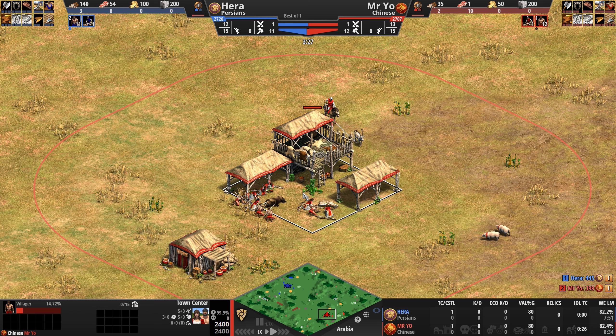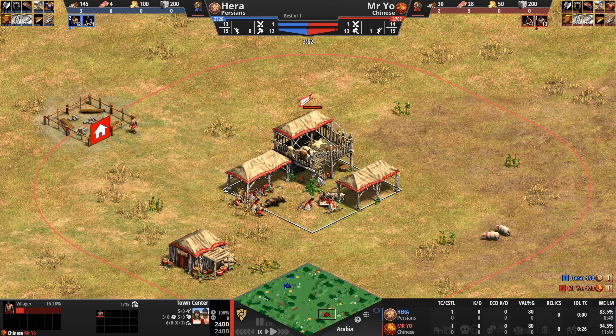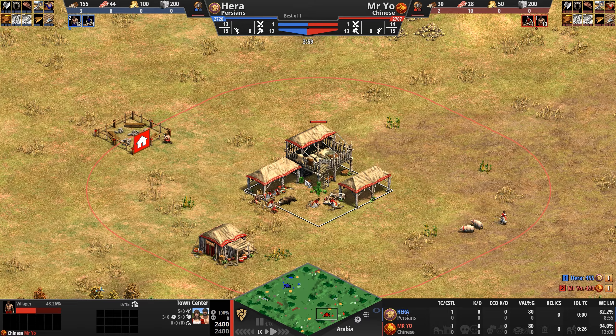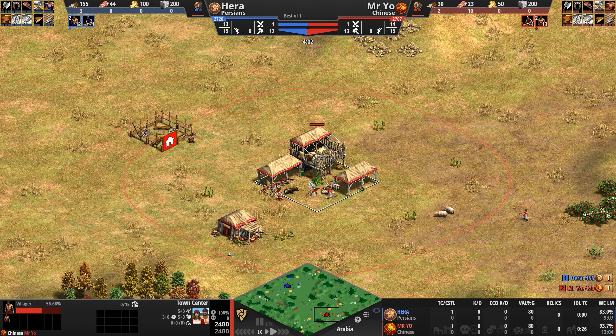Their farms always seed with 10 more food. Their town center supports a population space of 10, not 5. And once you start the game, you hit the ground running with three extra villagers — unfortunately at the cost of 200 food and 50 less wood.